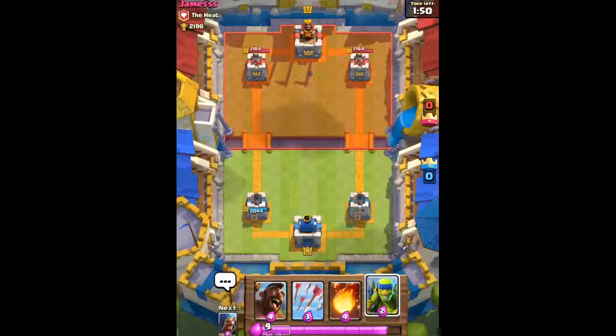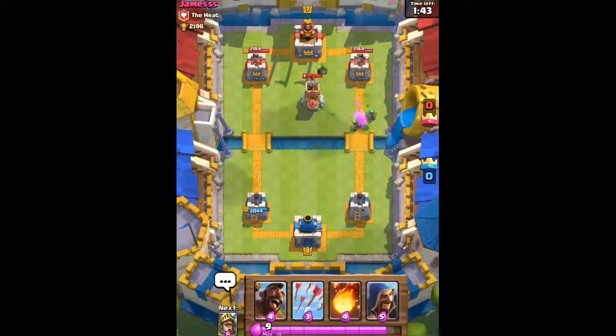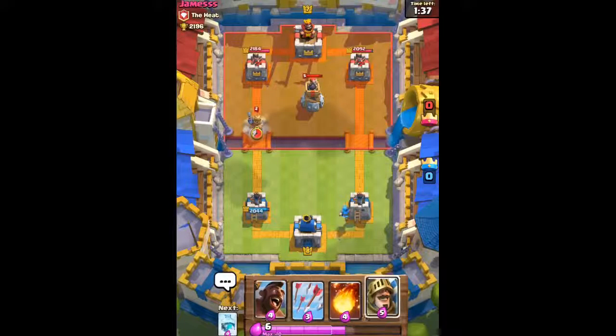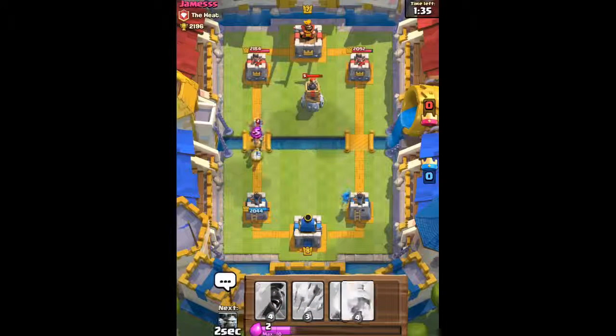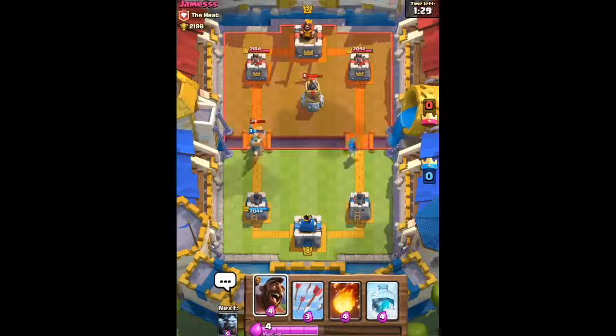We're gonna send out our Spear Goblins. He's gonna send out another Bomb Tower. We're gonna send out our Wizard. He's gonna send out his Prince — we're not gonna allow his Prince to charge, so we're gonna send out our Prince right onto his Prince.